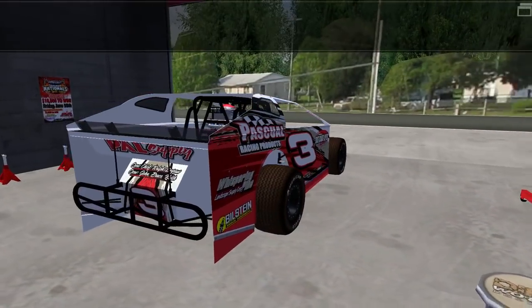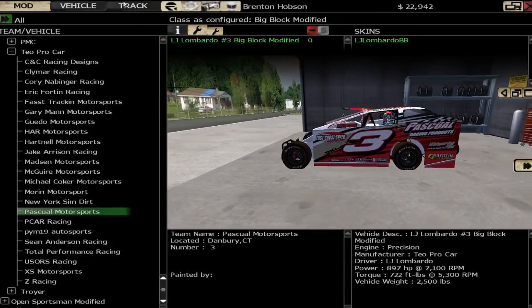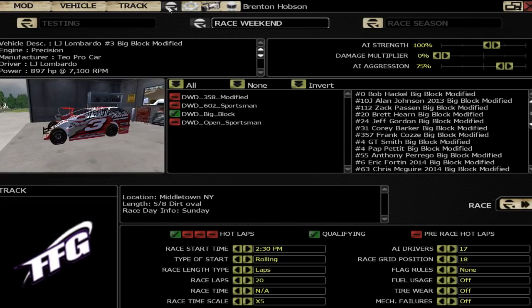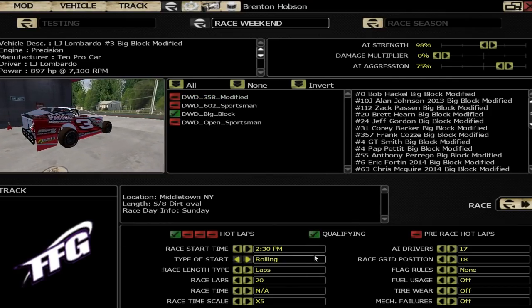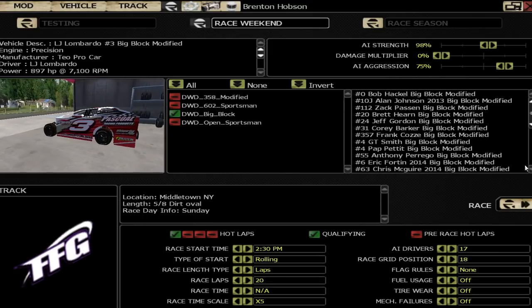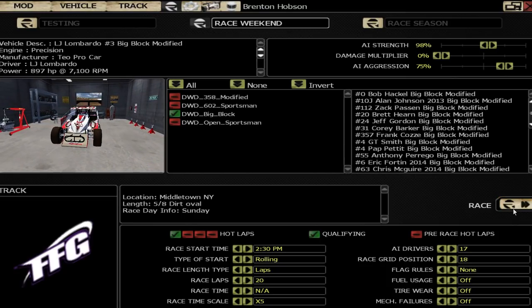We're going to go ahead and run this at Orange County. Got the track ready to go — it's one of Travis Pullum's tracks, a 5/8 dirt mile, and it's a pretty cool track. We've got the big blocks loaded and the AI — maybe a skosh too high at 100 from the test that I did. Rolling start, 20 laps sounds good to me, 18 cars. All good, so let's go ahead and load up the track.